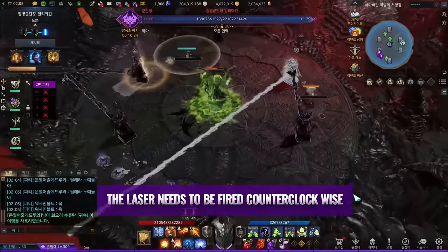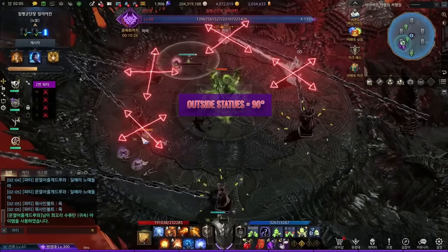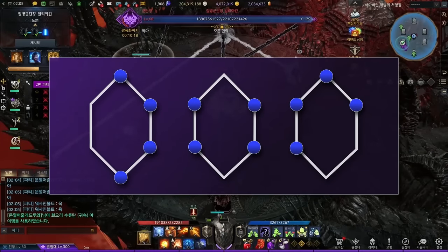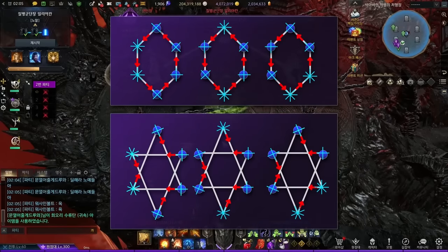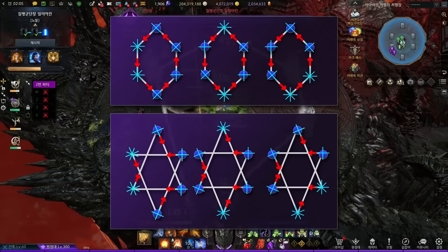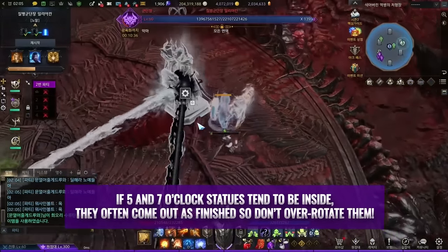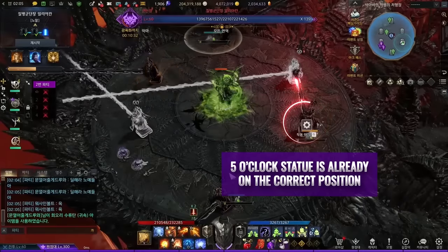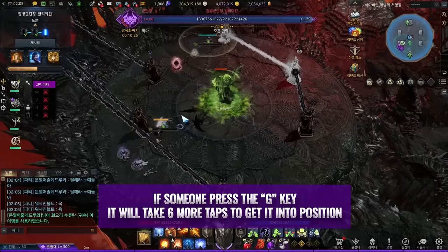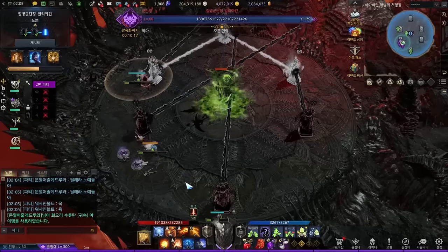For the hexagon, lasers must fire counterclockwise. Press G to rotate a statue — statues spawned outside rotate 90 degrees, while statues spawned inside rotate 45 degrees. There are three combinations of potential statue spawns and six known patterns total. Statues at 5 and 7 o'clock tend to spawn inside and often come out already in the correct position. For example, the 5 o'clock statue might already point at 12 o'clock, finishing the hexagon without any rotation. If someone presses G on an already-correct statue, it requires six more taps to reposition, often causing a wipe. So if you're at 5 or 7 o'clock, do not rotate right away — it might already be correct. Most raids predetermine positions in the lobby.